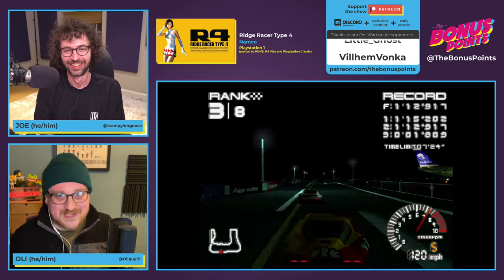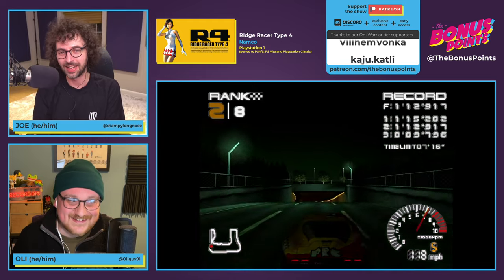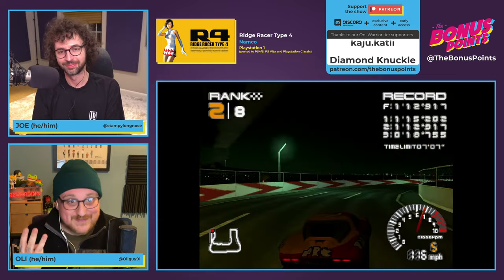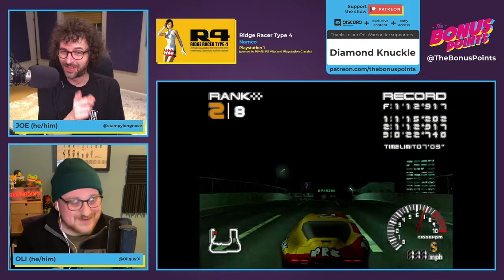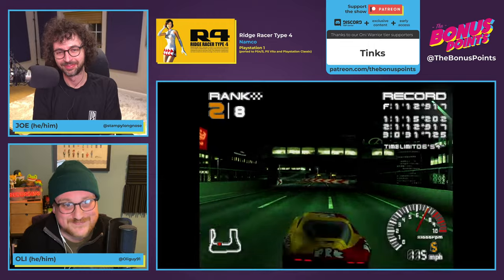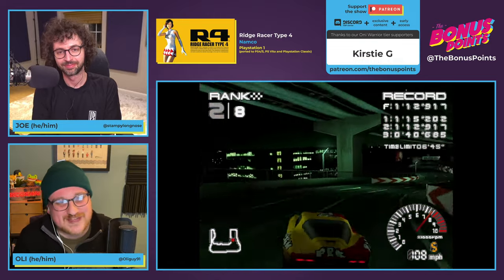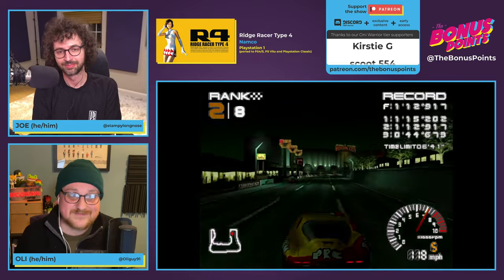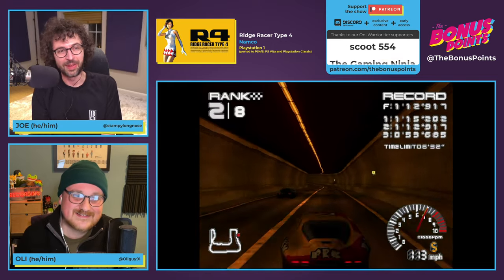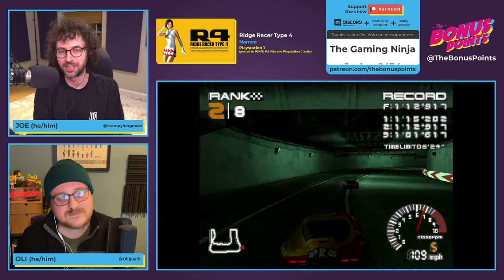Back in the day, Namco were really swinging. In the late nineties they had Tekken, Soul Calibur, Time Crisis, Ridge Racer, Dig Dug, Mr. Driller, and Katamari Damacy — all absolute bangers. When they merged to form Namco Bandai, it wasn't the same anymore. Now they tend to publish From Software games like Elden Ring, which is amazing, but they don't have that same creative library anymore. It's also recently come out that From Software have secured the rights to Elden Ring for future projects, so it's not even locked into Namco Bandai.